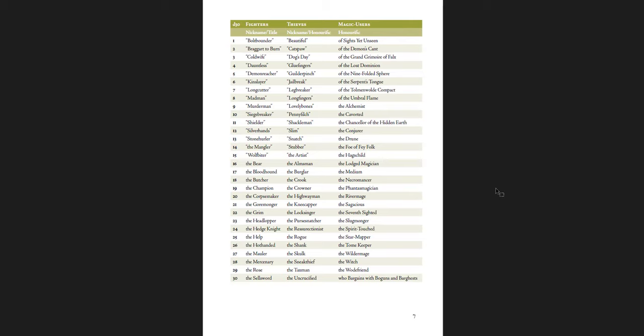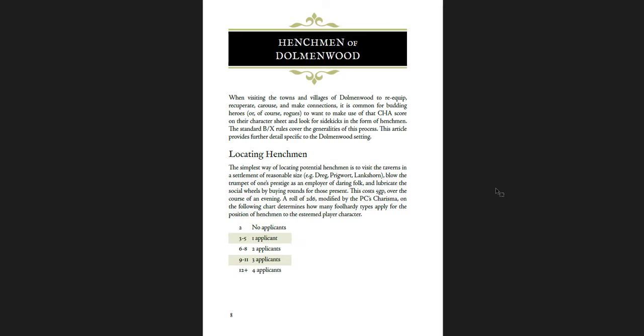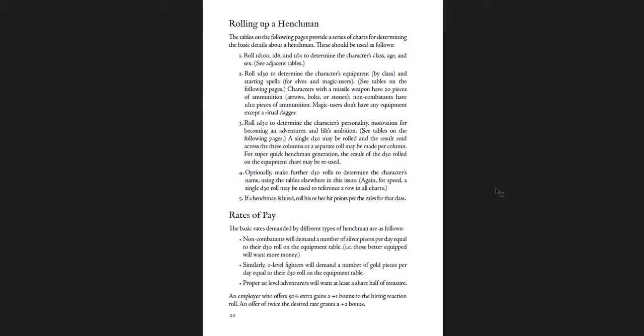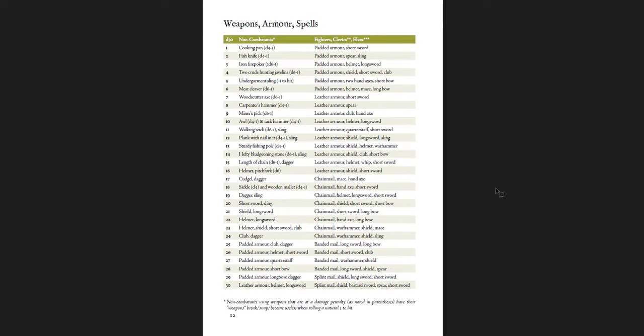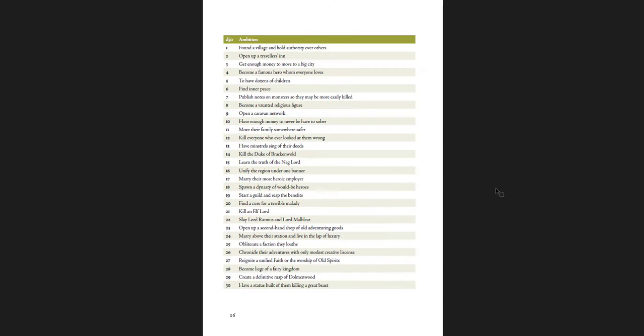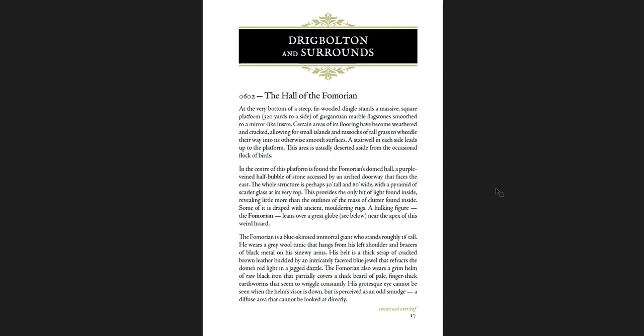Magic users get honorifics, which is perfect because you're a sorcerer — you're going to have some cool title. Henchmen of Dolmenwood and how to get them — rolling up henchmen and rates of pay, basic details for the henchmen and what they're carrying, and personalities for them. A D30 personality and motivation, a D30 ambition as well — so you can make each henchman interesting and unique if you wanted. Great for level zero characters too.